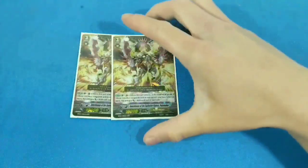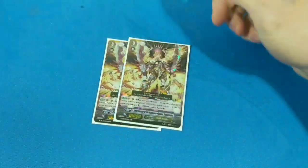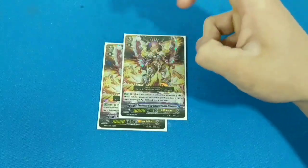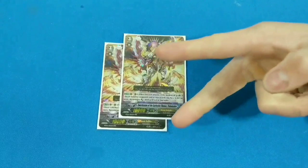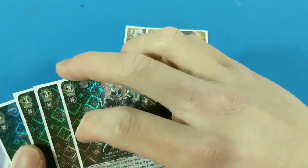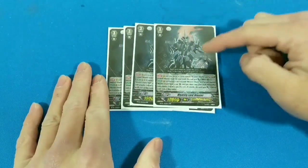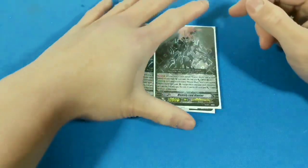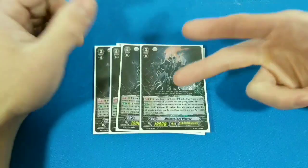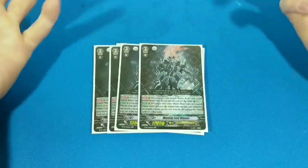Grade threes: I ran two Palamitas. If you have two or more grade threes on the field, he gets plus three. This effect means when your vanguard attacks, he gets a twin drive system, which means instead of one drive check you get two cards — you flip two cards off the top of your deck. And then the beefcake — we're running four Majesty Lord Blaster. That's the reason why I am running Blaster Dark as well. If there's Blaster Blade and Blaster Dark in the soul, he gets plus two and plus one extra damage, which is pretty cool.